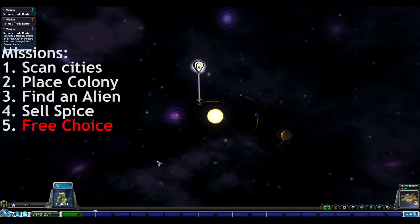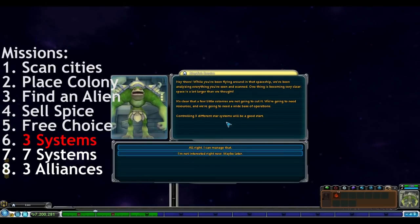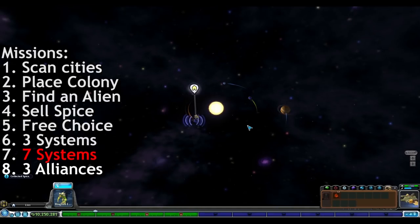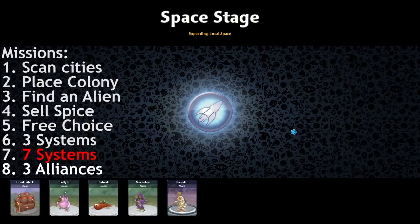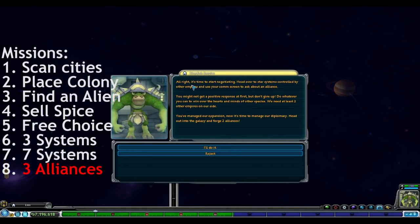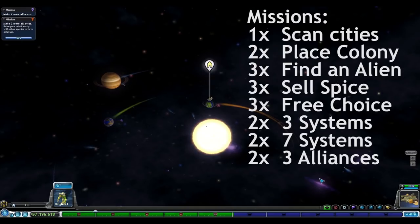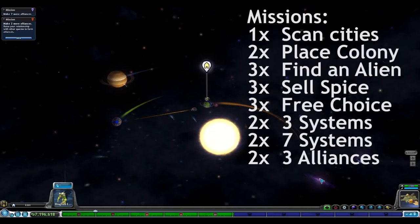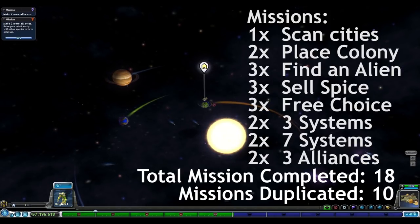Those are all the ways to currently get three missions at a time, but there are still more missions to duplicate. After completing the first five missions and making some progress in Space Stage, our home planet will eventually give us the Colonize Three Star Systems mission. Save and quit on the second message to get two of this mission. After this mission, we will be asked to Colonize Seven Star Systems — save and quit on the second message to get two of this mission as well. And lastly our empire will want us to create three alliances with other empires — save and quit on the second message here too to have two Ally Other Empire missions. In total with the Space Stage glitches video, we got one Scan the Destroyed Cities mission, two Colony missions, three Find an Alien missions, three Sell Spice missions, three Trade Route missions, two Colonize Three Star Systems missions, two Colonize Seven Star Systems missions, and two Ally Three Empire missions — that's 18 total missions completed with 10 bonus missions thanks to all the duplication.